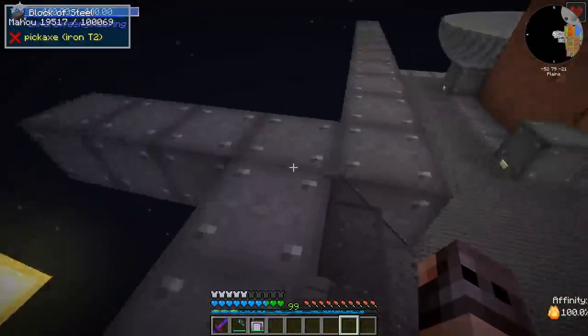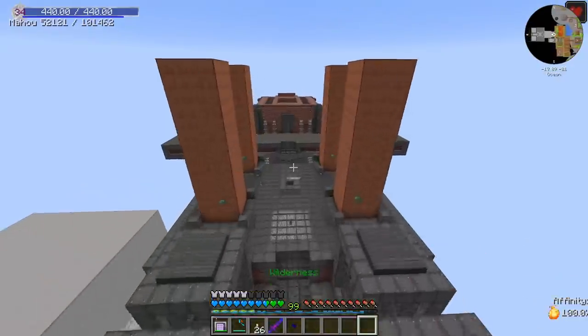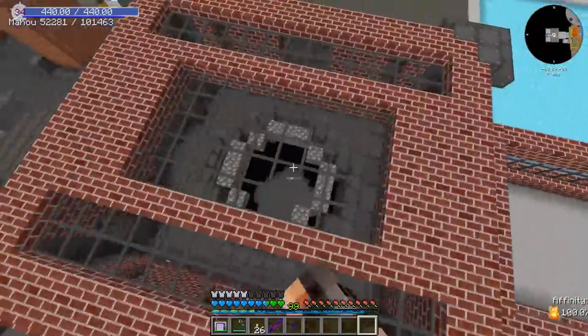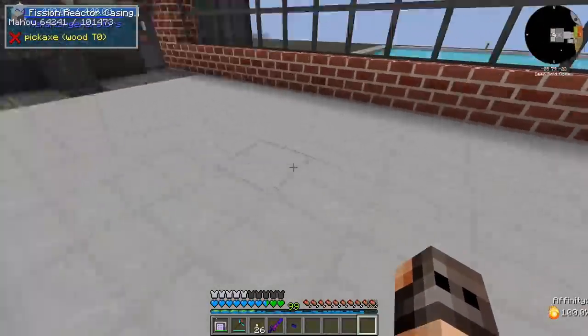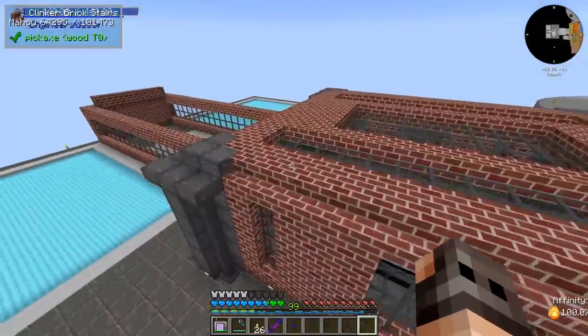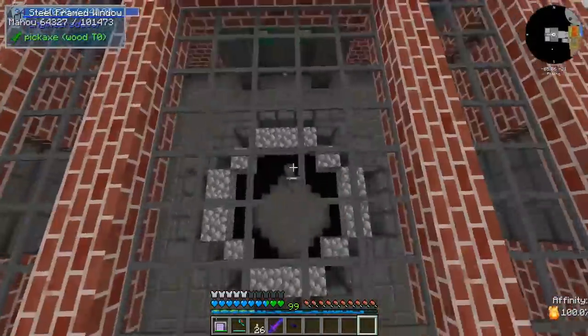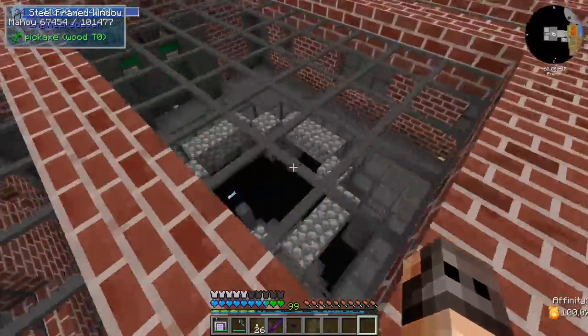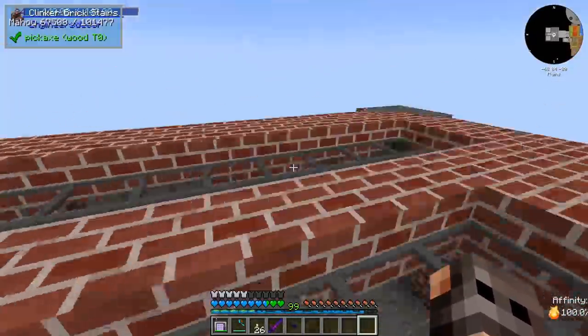I went ahead and added a very small extension to our base for housing the solar panels as well as the SPS chamber. I also went ahead and made another fission reactor over here, which is exactly the same design that we have over there, in order to provide our SPS chamber with polonium. We could have hooked up the SPS chamber to the old reactor, but I wanted to have a viewing platform so that I can see how it works.